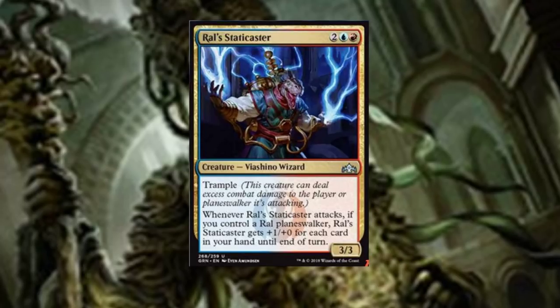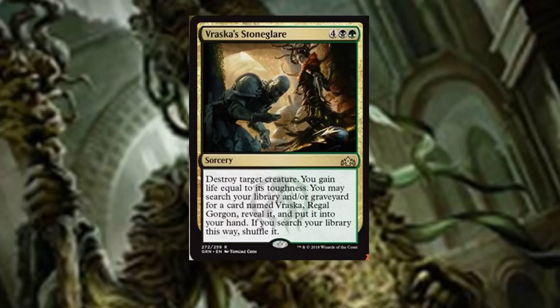Roust Skycaster is a four-drop uncommon creature — a Viashino Wizard with trample. What's interesting is they're actually putting reminder text for what trample does on cards. If you're a brand new player, you might not know: trample means this creature can deal excess combat damage to the player or planeswalker it's attacking. So if they block with a two-two, this three-three deals two to the creature and one to the opponent. When Roust Skycaster attacks, if you control a planeswalker, it gets plus one, plus zero for each card in your hand until end of turn. Pretty neat — not too shabby for a planeswalker deck card.